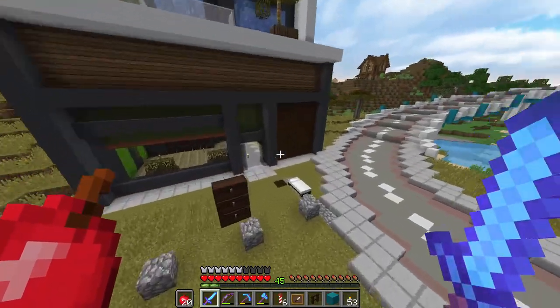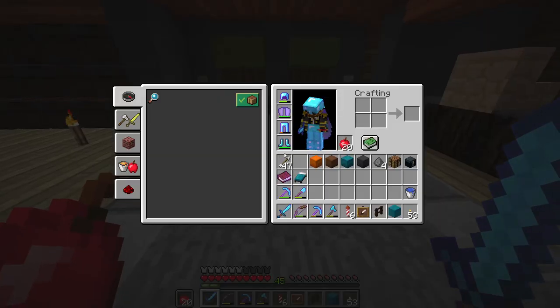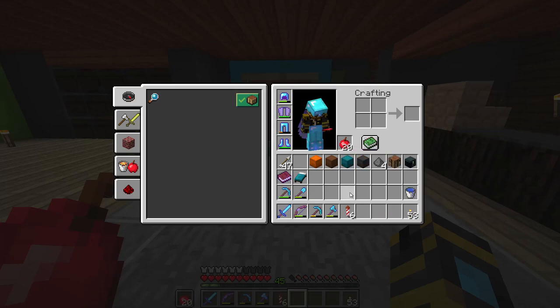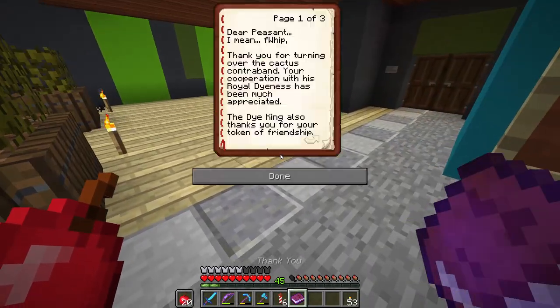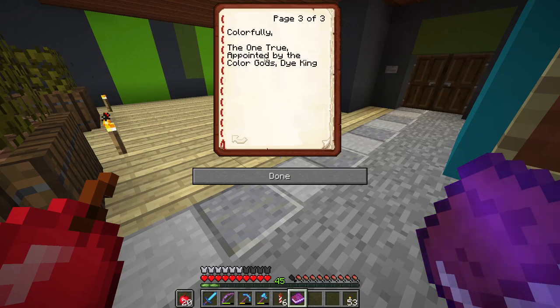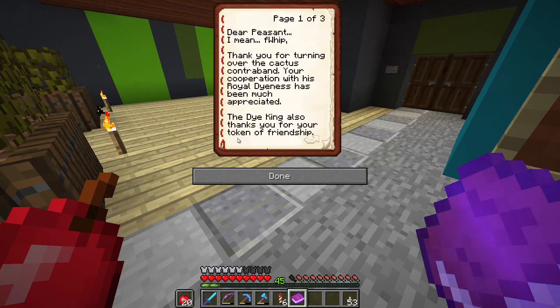Next I want to head on over to spawn, but before we do that let's stop here at Fwip's base and leave him a little message. I wrote him a note — we'll do our cyan block there on the fence. The note reads: 'Dear Peasant — I mean Flip — thank you for turning over the cactus contraband. Your cooperation with His Royal Dynasty has been much appreciated. The Die King also thanks you for your token of friendship. Carl the friendly non-threatening cactus has been a welcome addition to the Die capital.'